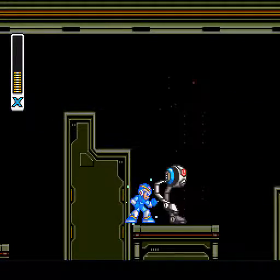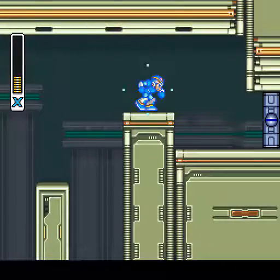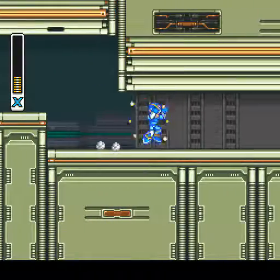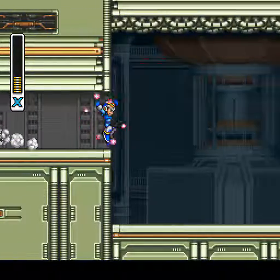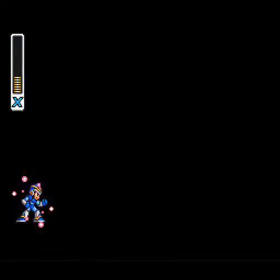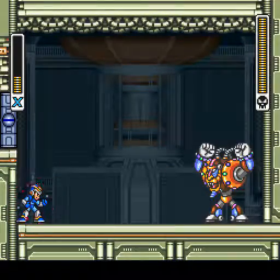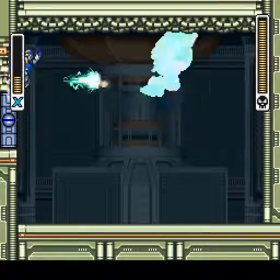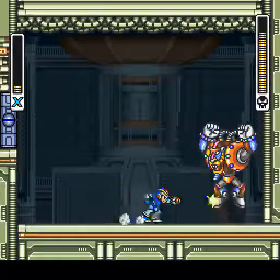Seriously, Mandrill — you need to fix your lighting situation here, because this is getting ridiculous. More of these guys. Here we are, the end of the stage. Hide your face in shame, Mega Man X — you're not good at dodging. One of the better Maverick entrances in the game. The little monkey bars on the ceiling was a nice touch. His key attack, which we will reveal later.